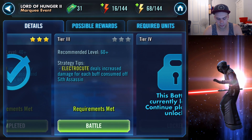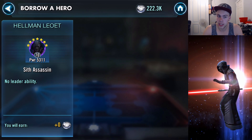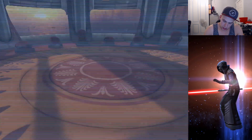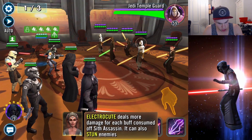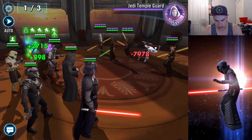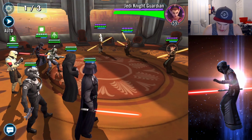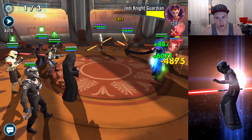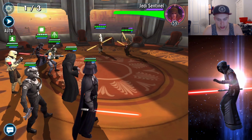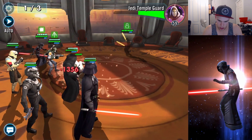Electrocute deals increased damage for each buff consumed off Sith Assassin. Now we have a level 75, seven-star Sith Assassin with 5,311 power. I imagine she's going to shine — she is also a speed demon. They've given her all the buffs so we can see how much damage this does. That was 7,000 damage non-crit using four or five buffs. I imagine when you get her to the point where you can buff the crap out of her, she's going to be ridiculous.